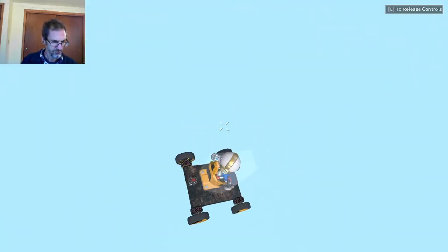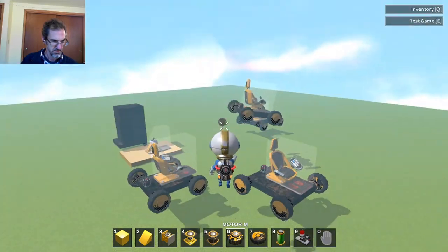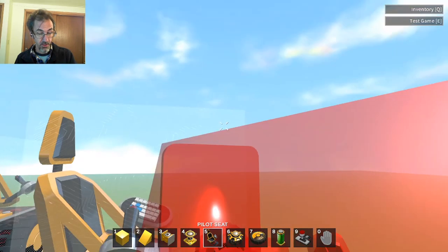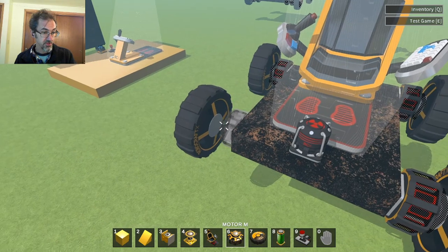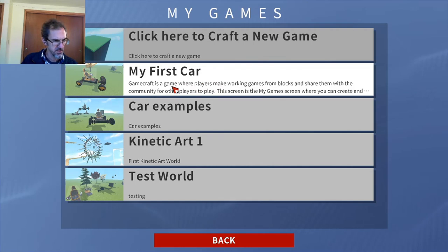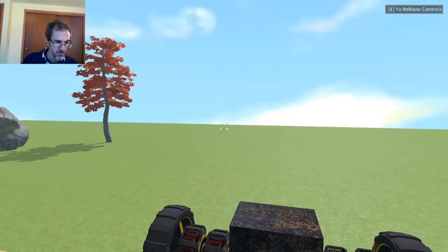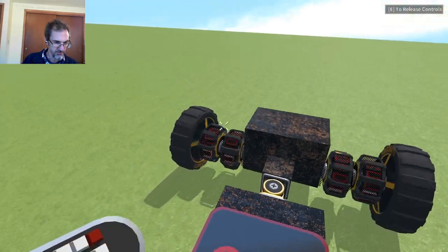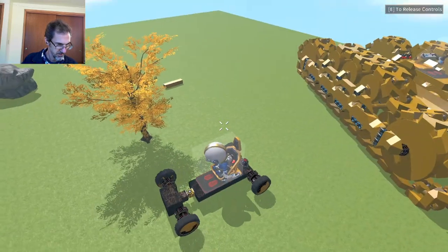If you fall off, first hit E to exit your seat, then hit E again to get back. There is one way of building a car with the seat facing the sun — you have to reverse how you put the motor on. Here's my car with steering. I'm hitting A and D to go right and left.